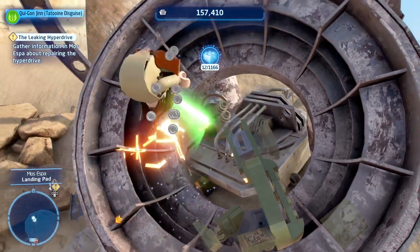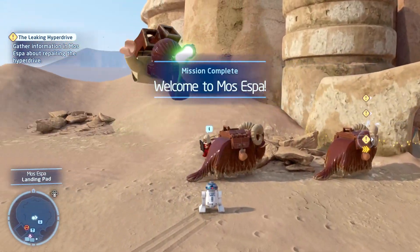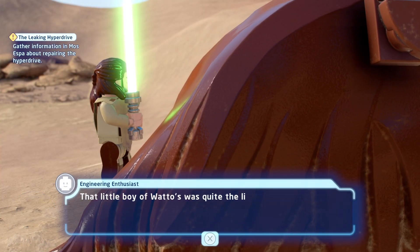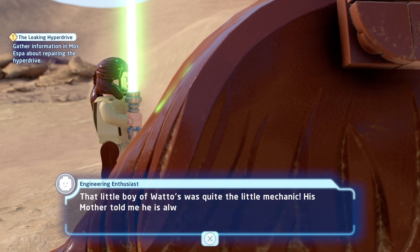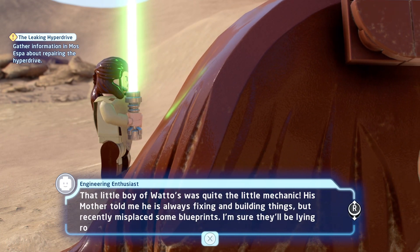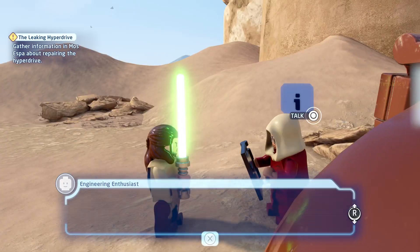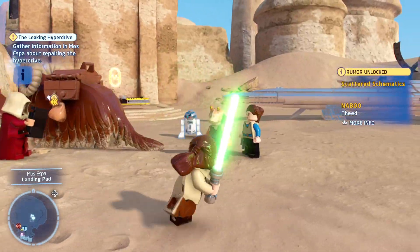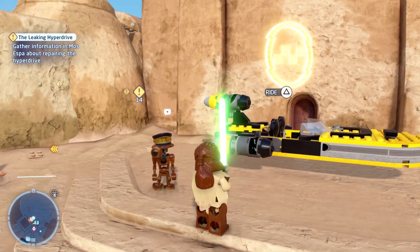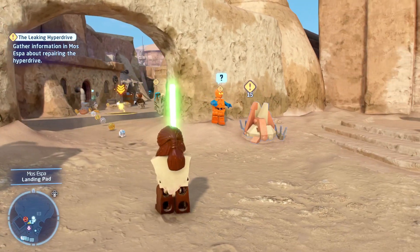I've got a sixth sense for these kinds of secrets and I just got one - that feels good. That little boy of Watto's was quite a little mechanic; his mother told me he's always fixing and building things but recently misplaced some blueprints - I'm sure they'll be lying around his home somewhere. Obviously we know what little boy he's talking about - we're gonna have to look for Anakin's blueprints, that's interesting.